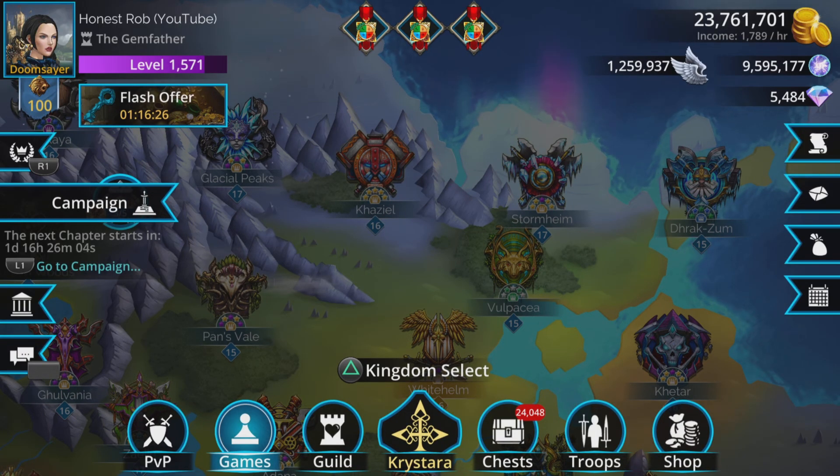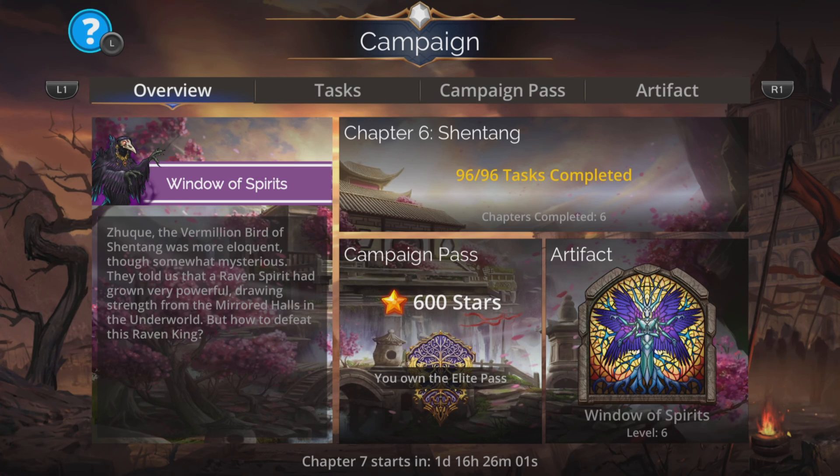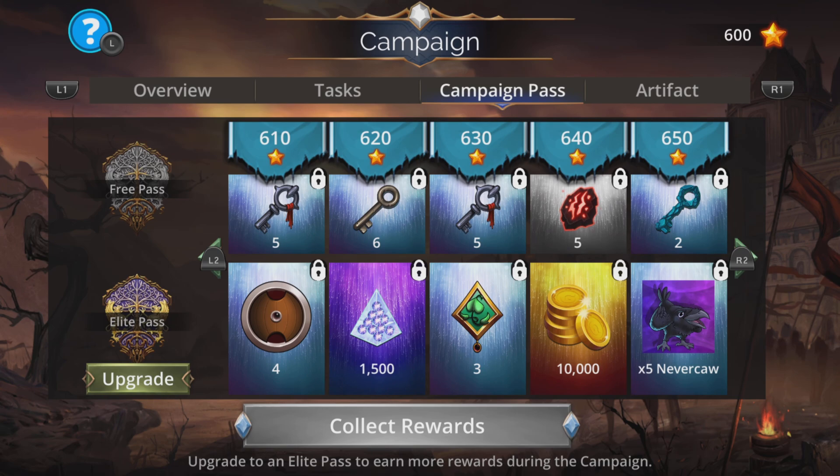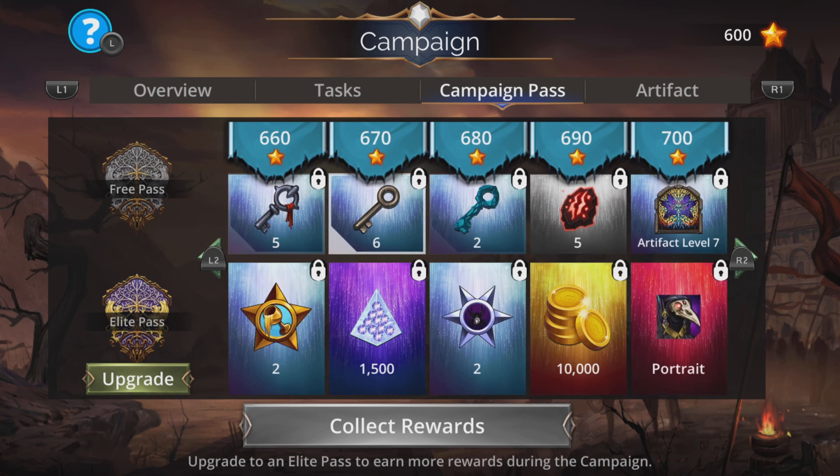As well as that we have the next part of the campaign. The free pass actually is not bad — some nice stuff: some cursed walnuts, gem keys, glory keys. Not too bad at all. It's actually better than the first paid-for pass on that little bit there. And same again on the second part: some cursed walnuts, gem keys, glory keys. Glory keys are really good — you can actually get a mythic from a glory key if you're extremely lucky. So yeah, not too bad at all.